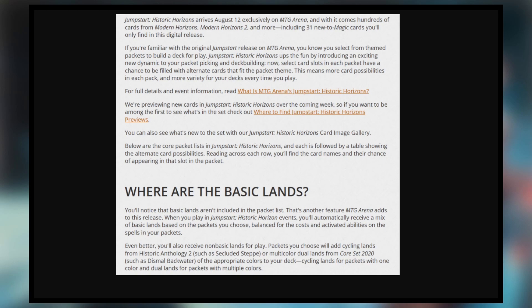If you're familiar with the original Jumpstart release on MTG Arena, you know that you select from themed packets to build a deck for play. Jumpstart Historic Horizons ups the fun by introducing an exciting new dynamic to your packet picking and deck building. Select card slots in each packet have a chance to be filled with alternate cards that fit the packet theme, meaning more card possibilities in each pack and more variety for your decks every time you play.